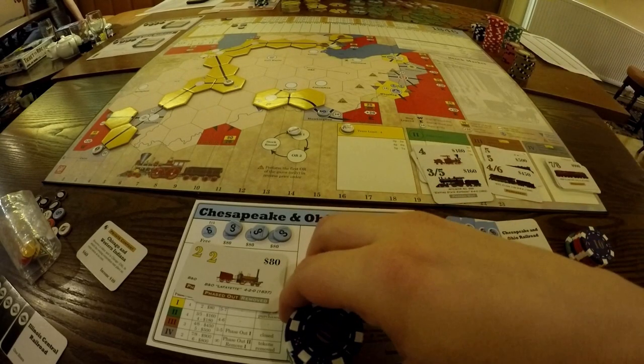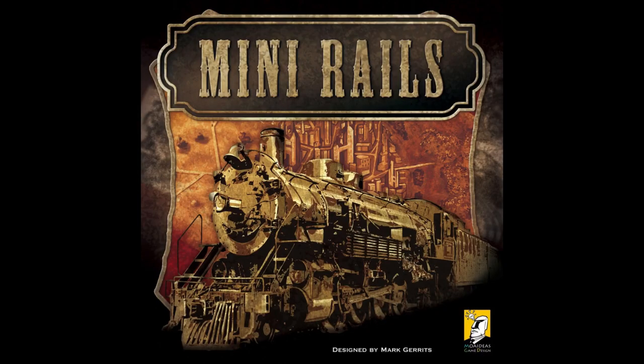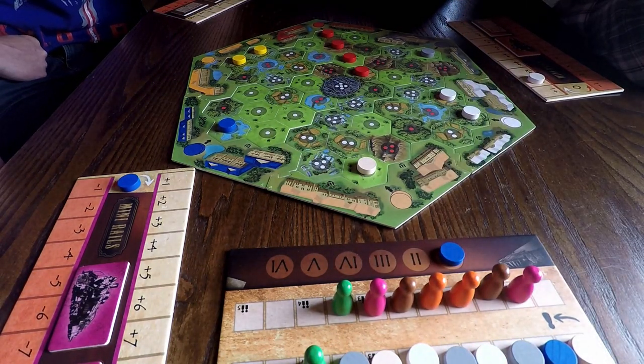Let's face it, train games where you buy shares are usually dull and take ages. Well, this one isn't and doesn't. I'm Rob for JTRPodcast.com and I'm going to show you how to play Mini Rails. This is a game for three to five players, plays in about 60 minutes, is designed by Mark Gerrits, and is published by Mo Ideas Game Design. You're building track for different train companies and buying shares in those companies.